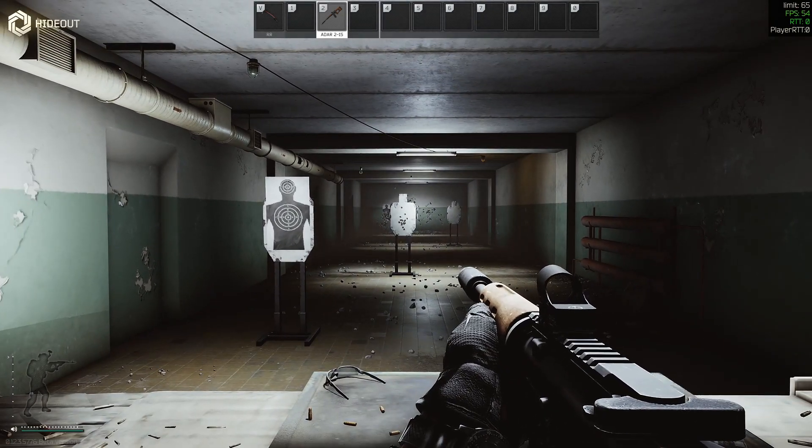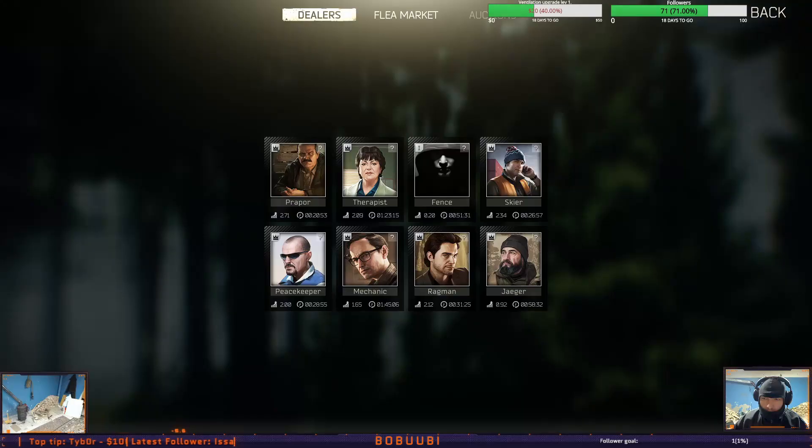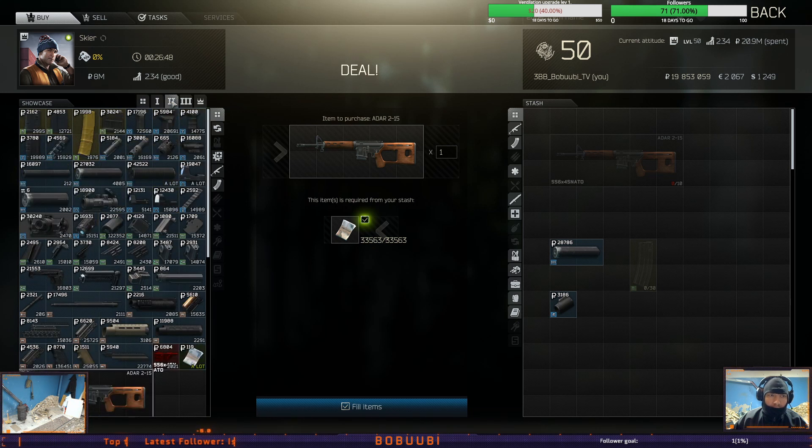This is a very cheap loadout. For the Echo build Idar, first thing you will need is the Idar. You can find it in raids, you can buy it from the flea market, or you can buy it from loyalty level 2 Skier for 33,563 rubles.